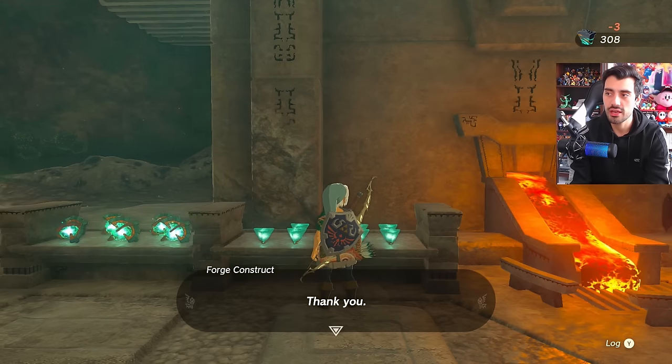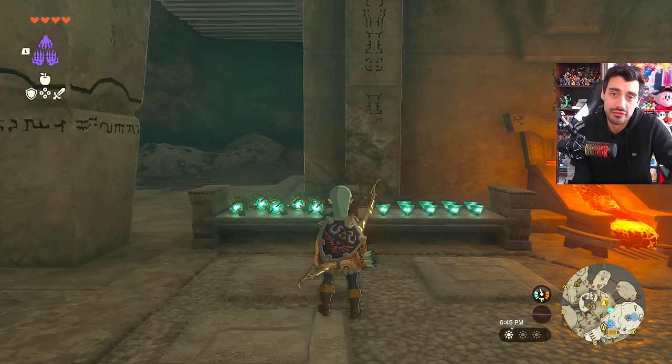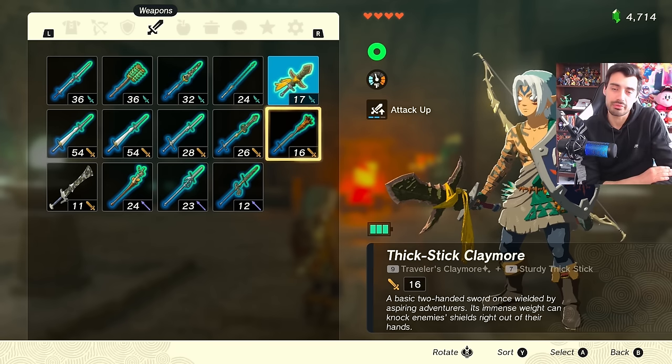So if we exchange, we lose three Zonite and earn one crystallized charge. The goal is to collect 100 of them in order to increase our Zonite battery by one-third. So every 100 crystallized charges gives us an extra one-third of battery to play with.